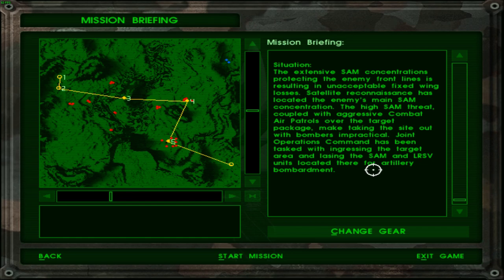Situation: the extensive SAM concentrations protecting the enemy front lines is resulting in unacceptable fixed-wing losses. When they say fixed-wing losses I suppose they mean aircraft — you know, not things with wings that rotate. Satellite reconnaissance has located the enemy's main SAM concentration. The high SAM threat coupled with aggressive combat air patrols over the target package makes taking the site out with bombers impractical. Joint Operations Command has been tasked with entering the target area and lazing the SAM and LRSV units located there for artillery bombardment.